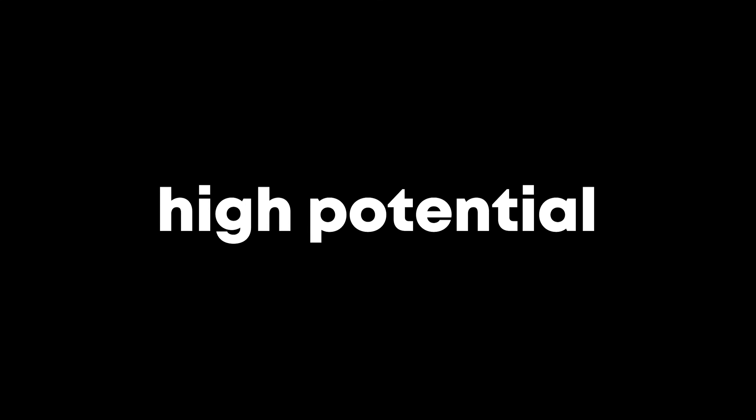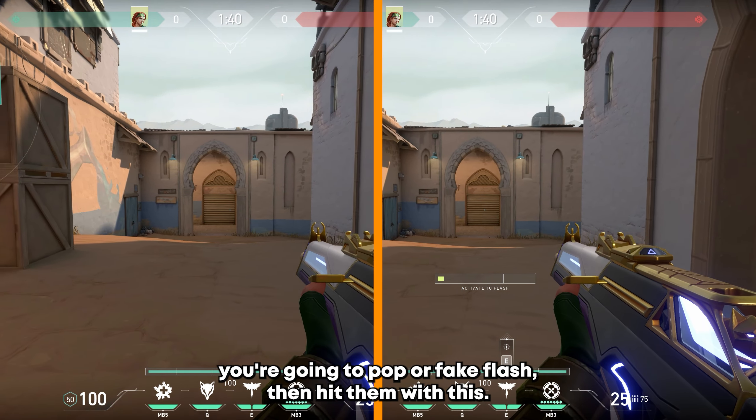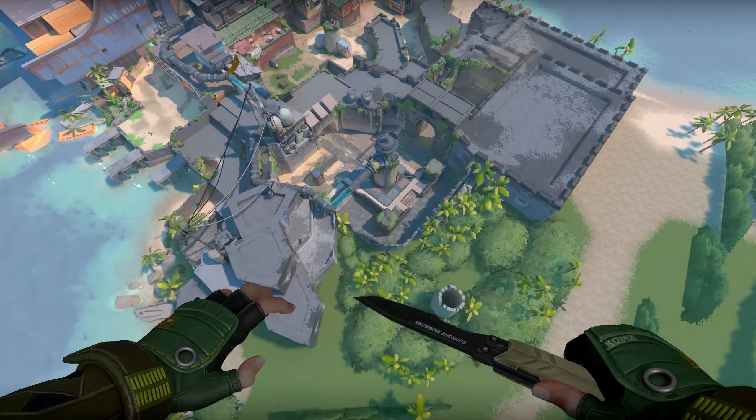I want to preface that these last 6 flashes were made by me, so they might not be the absolute best flashes, but I think they have high potential. Anyways, you're going to want to send your bird towards these boxes, then flick it back up and pop it. The idea is that the attackers are going to turn like it's a fake, then turn back thinking you might swing, getting full blinded. Ideally, you're using this flash after you condition the enemy team to think you're going to pop or fake flash, then hit them with this. It should blind everyone running up mid.